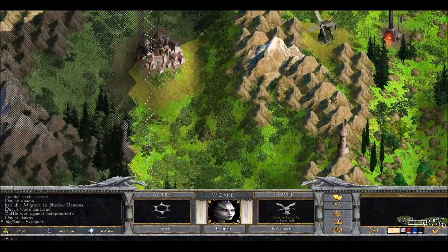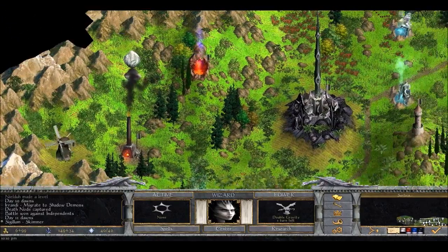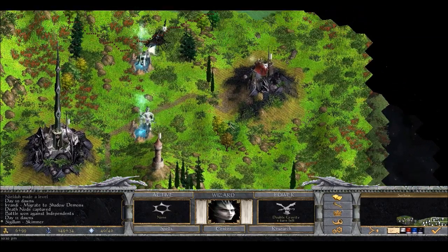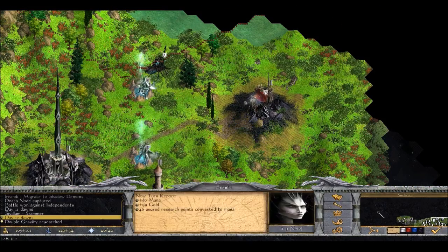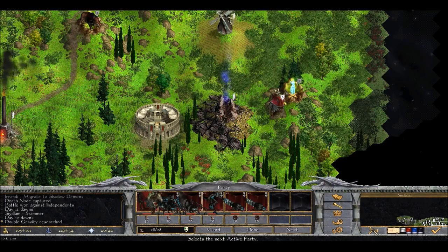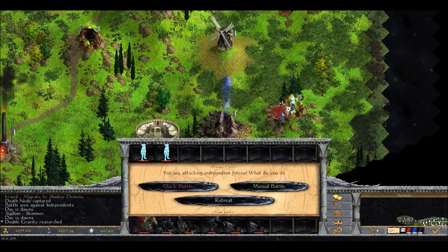You can see a lot of mountains on this map, so I'm very happy that I have a flying unit I can use now - these skimmers. Put in wall, three turns - excellent. Double Gravity researched. What's next? Goal Hero is not as useful as you might think because they might be the wrong alignment and then you're in more trouble than it's really worth. So I'm going to go for Magic Fist. Let's kill some stuff - this is not an interesting battle, we're just going to quick battle it. Very good.